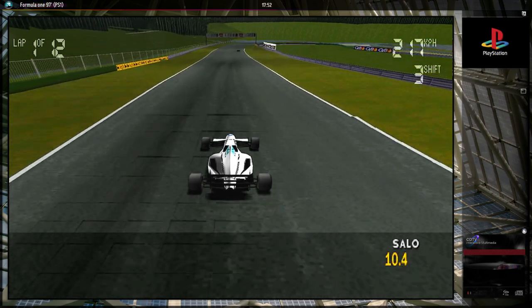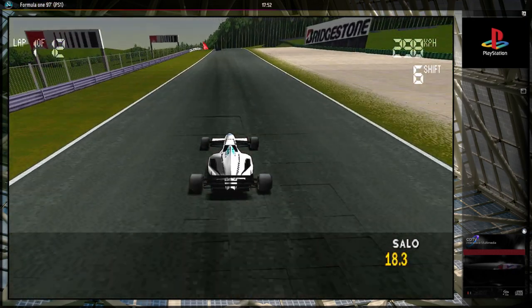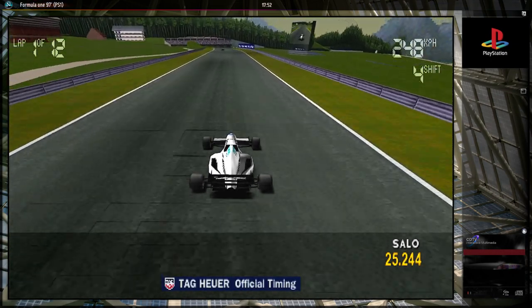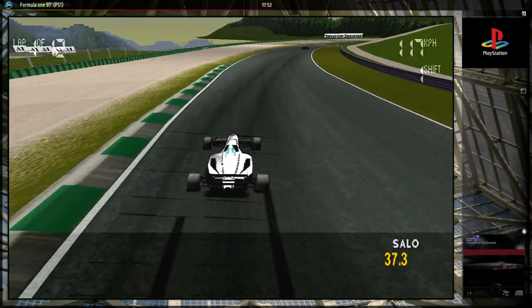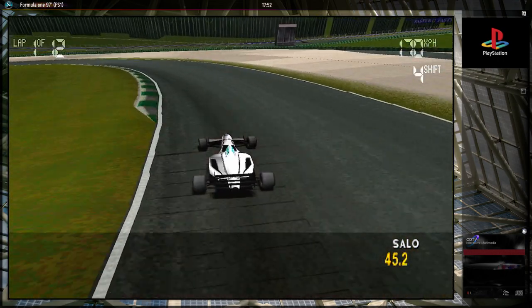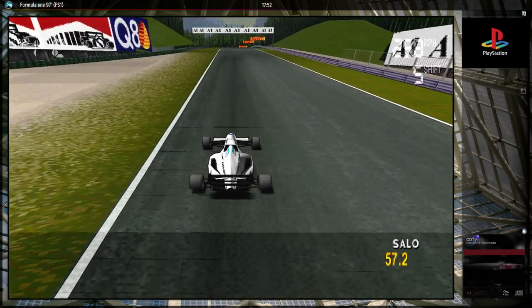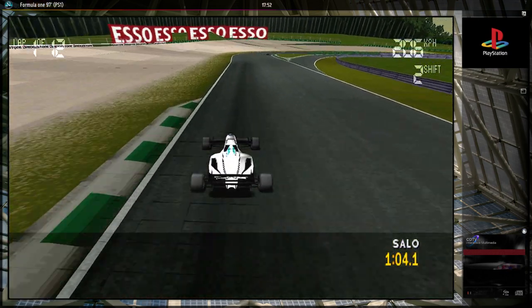Le plus difficile, ça va vraiment être ce deuxième freinage là. Il faut vraiment freiner assez tôt et sans bloquer les roues, ce qui est encore plus difficile. Là, par exemple, je suis à la limite, du coup pour prendre l'enchaînement c'est compliqué. Tout ce qui va être ligne droite devrait être ok puisque je n'ai pas d'aileron, enfin très peu. Je trouve ce circuit de la ring extrêmement buggé, c'est un circuit typiquement fait pour la saison 97, c'est pas un copier-coller de la version précédente. On voit pas mal les bugs au loin.